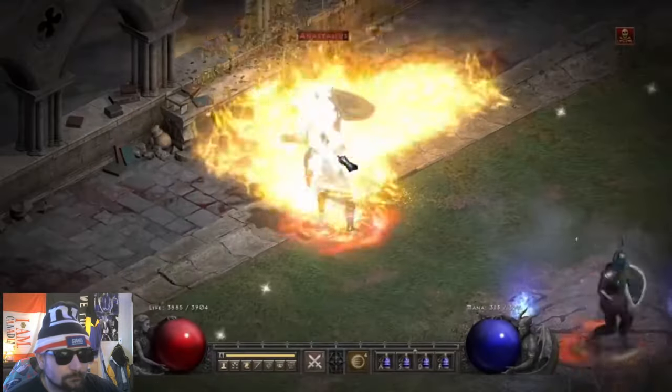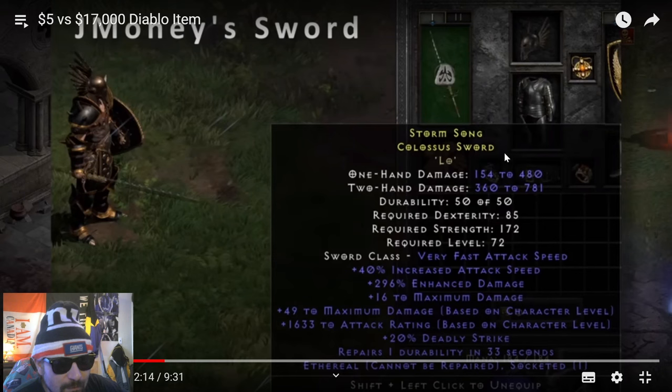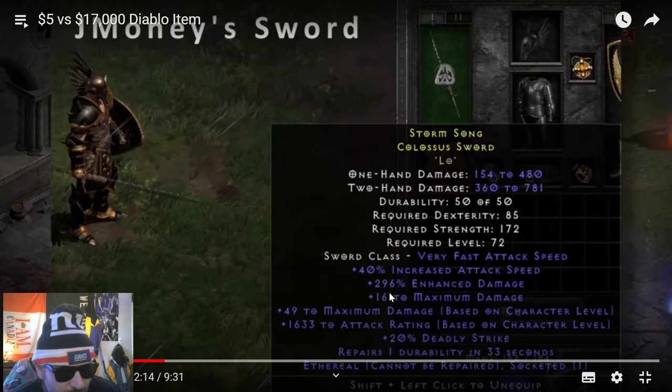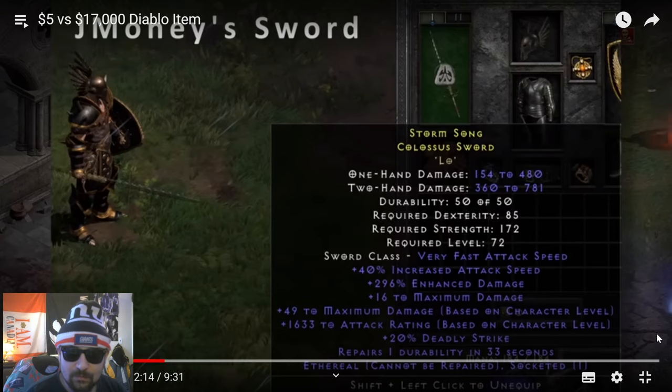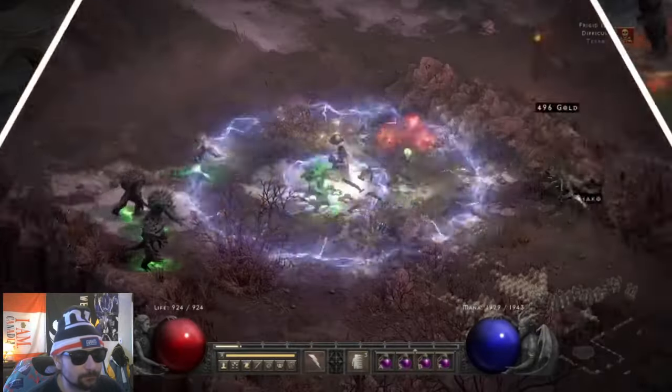Melee items have shown up in the Discord trophy room for years and are often hot topics. Storm Song Colossus Sword — 154 to 480 hidden damage, put a Lo rune in it, 40% increased attack speed, 296% enhanced damage, maximum damage based on character level, 1633 to attack rating, 20% deadly strike. Crazy. Stuff like this is what I'm looking for.